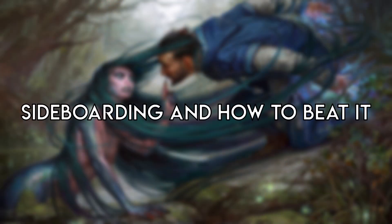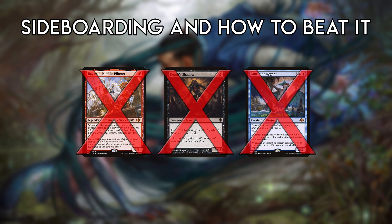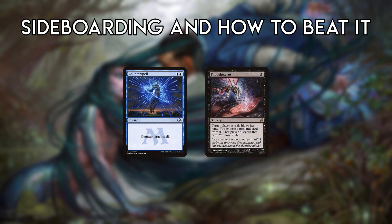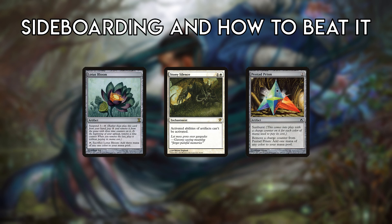Sideboarding and how to beat it: Belcher works best against decks ill-prepared to stop it, especially combo decks slower than itself, ramp decks, and decks with creature removal. Because Belcher plays no creatures besides Oracle, it isn't susceptible to any removal that targets creatures, leaving many opponents with dead cards. Belcher struggles against cards that can interact with it, especially things like Counterspell and Thoughtseize. It's also weak to hate cards like Stony Silence, the blue-white version especially since it relies on mana rocks.